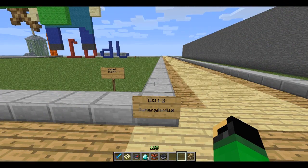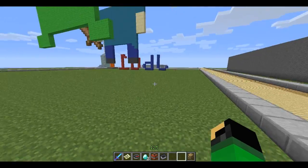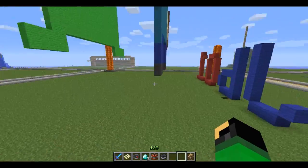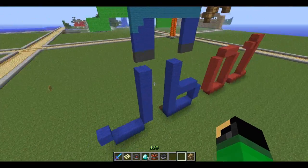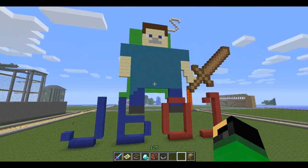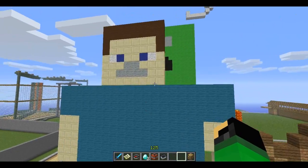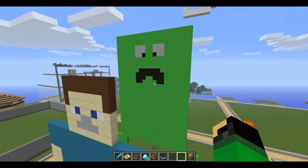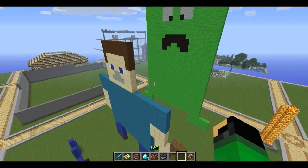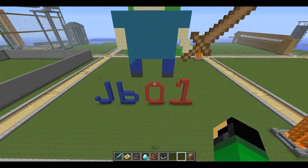Here we have the plot of WHR 418 — a nice, wide, accurate pixel art of me. With a wooden sword — come on, man. And that's why it's called what it's called. I'm about to get blown up by a creeper. Of course. Not good. On to the next plot.